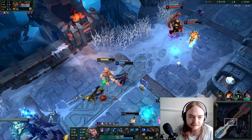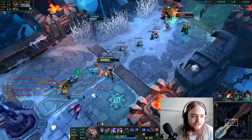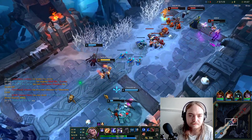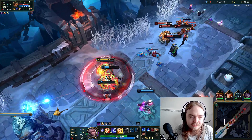I missed — I didn't click W on the Renata there. She would've been dead for sure, but I whiffed it. Which is unfortunate, but it happens — we're only human. We're gonna wait for Jarvan to come in. He can get a pretty big engage off, and I'm fairly certain we can probably kill quite a few of them here.